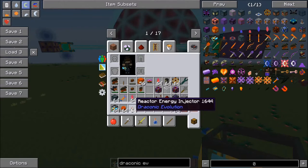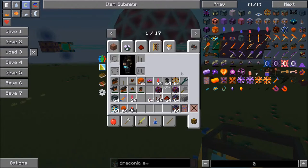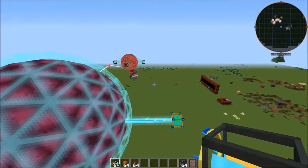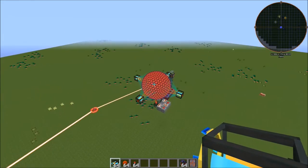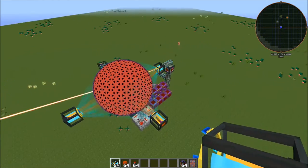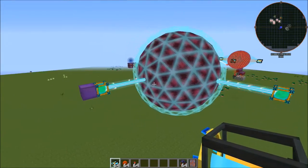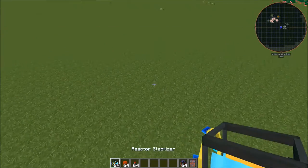You're also going to need one reactor energy acceptor, which is fairly cheap to craft. When you set up your reactor, you can either set it up horizontally or vertically. Right here I've got one laid out horizontally. Over here, just for the sake of doing it, we will set one up vertically so you guys can see the difference.